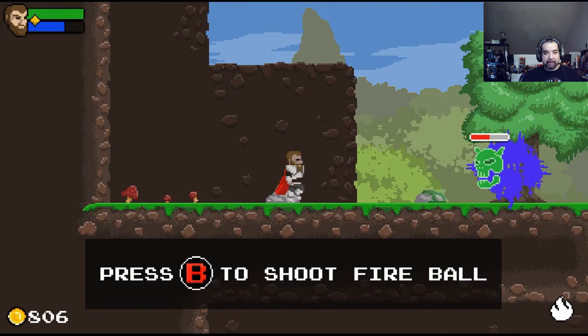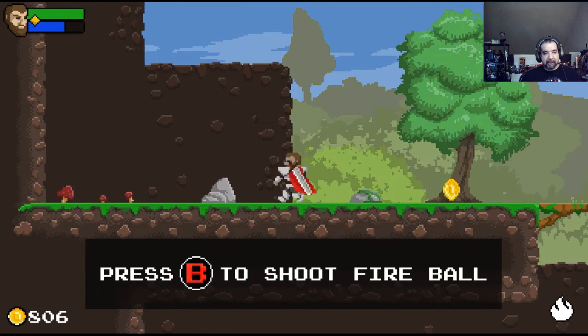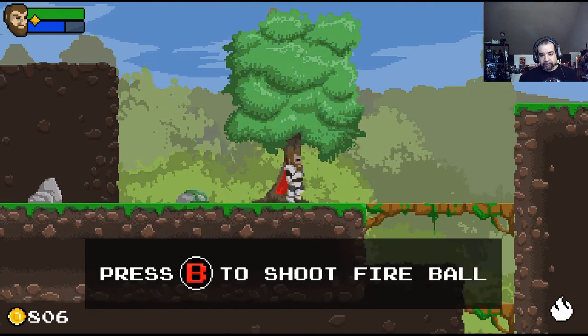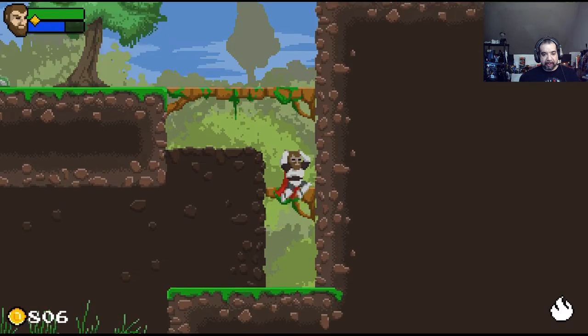You picked up a fireball. In the upper left-hand corner, green is your life and blue is your mana. And I just got my coin or whatever.